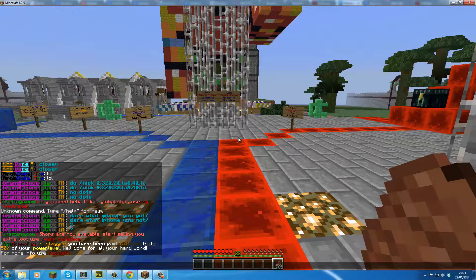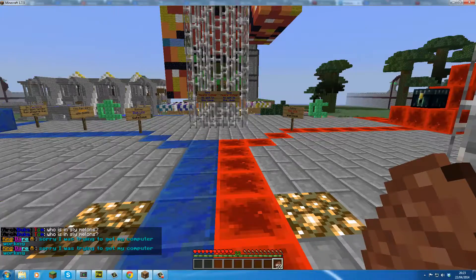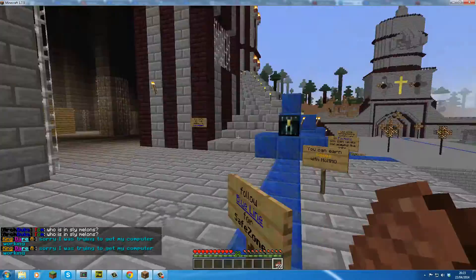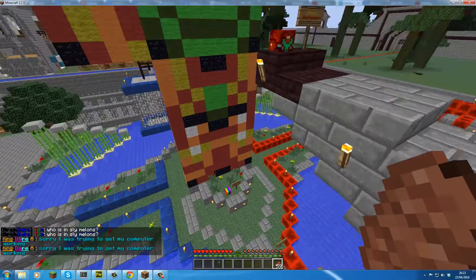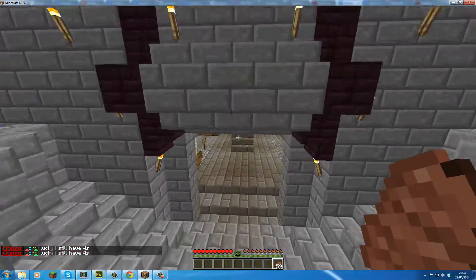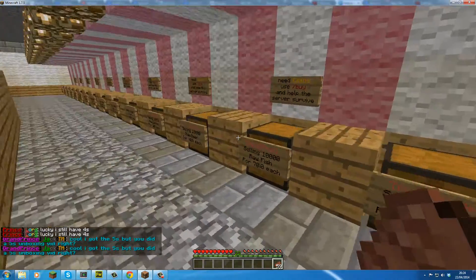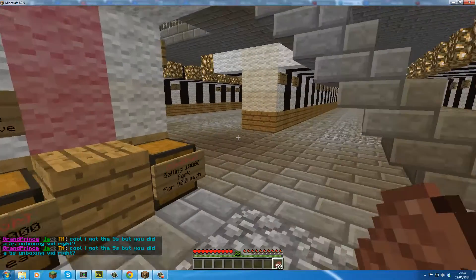One of the things we do differently is we will pay you based on your MCMMO level. As you can see in the chat window, it says 'MCMMO pay — Herziger, you've been paid 15 coins,' which is 50% of your power level. That will happen every 5 minutes, so by just levelling up your skills you can earn quite a lot of coins. You can see in our shop the things you can buy — it won't take you long to earn that.